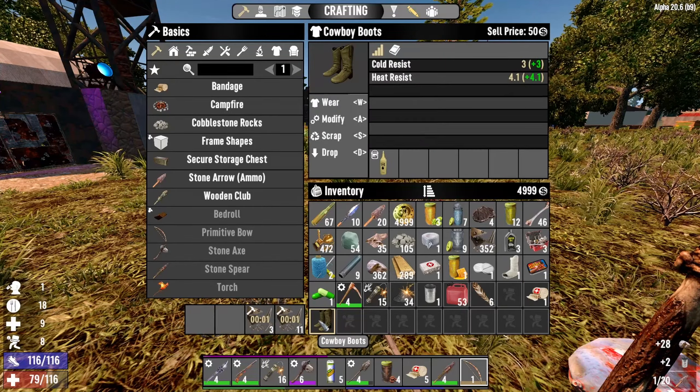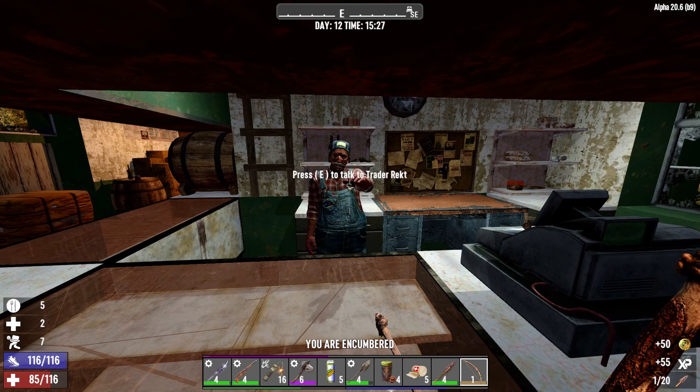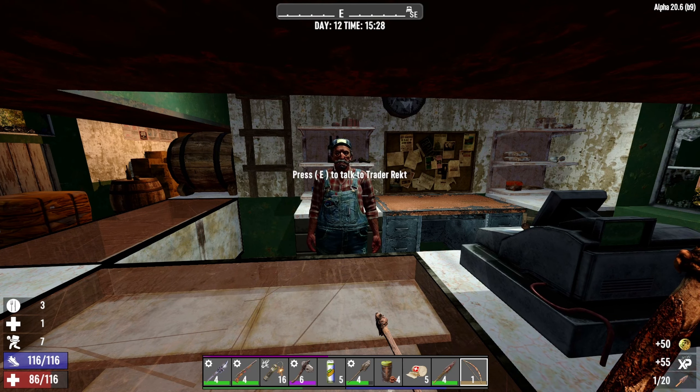That's nice. Let's eat some food. These boots are okay, but they don't give any armor, so let's just sell them. Hello Rekt, I was here a minute ago. 'Hey, you respect the shop rules and we'll get along. A sale is a sale, even if it's to a scumbag like you.' Jesus — you really know how to please people. So I'm gonna leave and never come back.